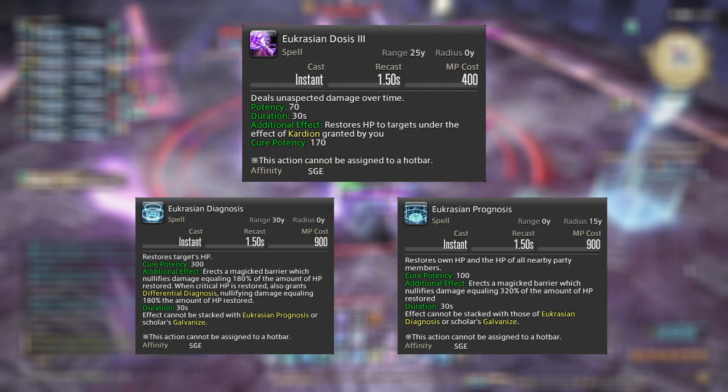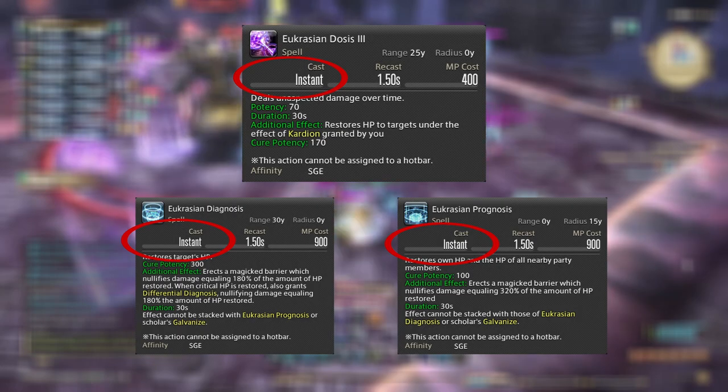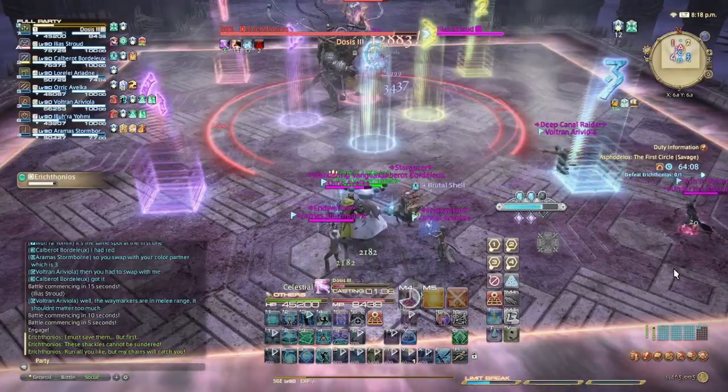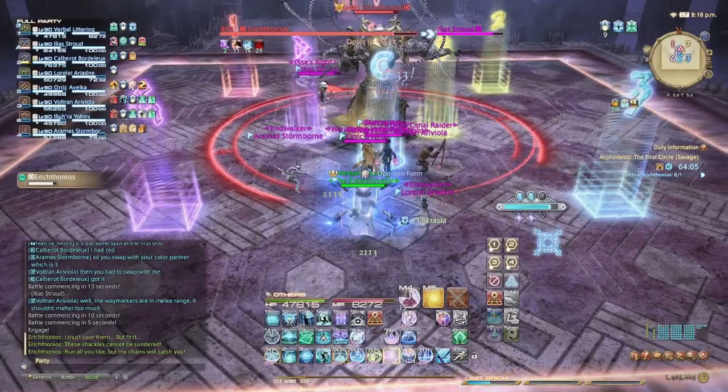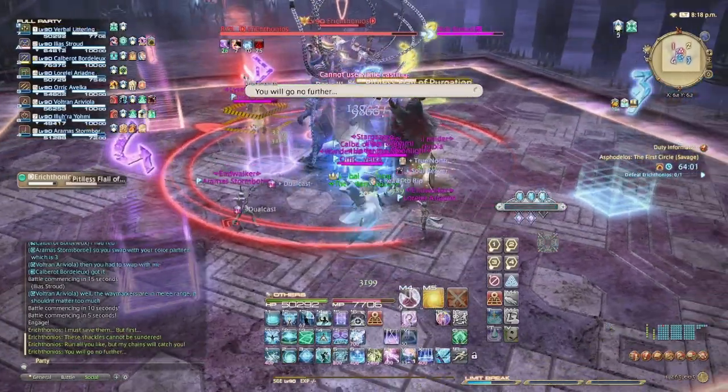All three Eucrasian spells are also instant casts, which means you can cast all three of these spells while moving. This makes Sage an incredibly mobile healing class, allowing you to already be on the move to where you need to be to set up AoE abilities, get to a safe spot, or just follow your tank in a dungeon.